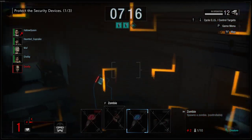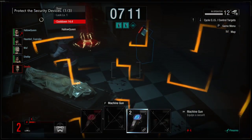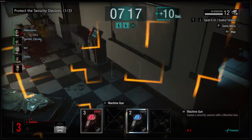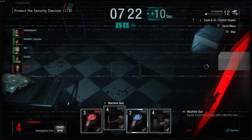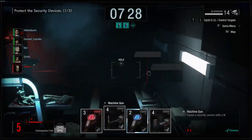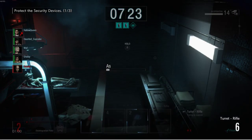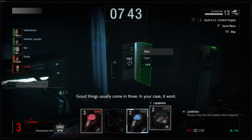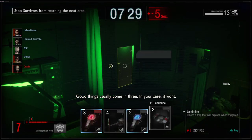They're coming all the way around. Got it. He pretty much just glitched through the door. Kind of just feels like I can't really do anything — they're going to come through here. Should I shut the lights first? Good things usually come in three — in your case, it won't.